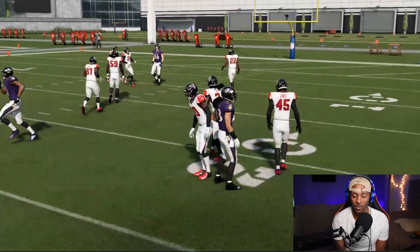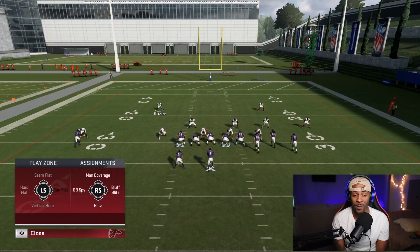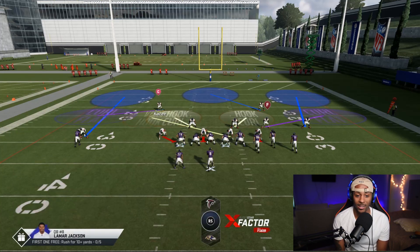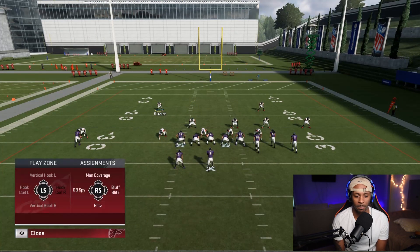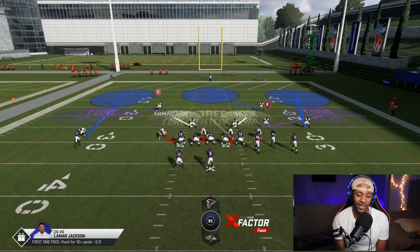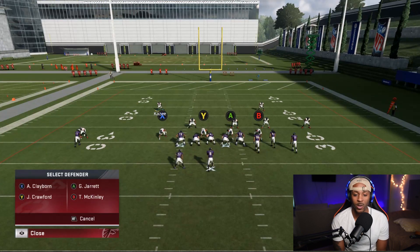For the d-line, it's the same concept — double-click left on the d-pad to get to individual linemen. Select a particular guy and you get options like stream flats, hard flats, hook curl, bluff blitz, QB spy, and man coverage. You can even drop a defensive tackle back into coverage. Bluff blitz makes him fake a rush then drop back to the middle of the field, which takes a blocker away — and that's how a lot of people create custom blitzes.